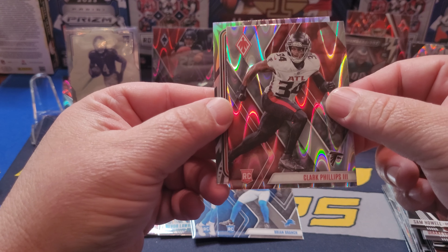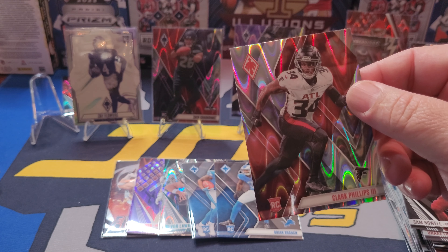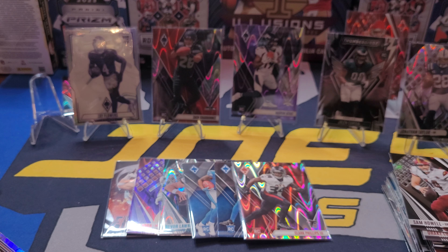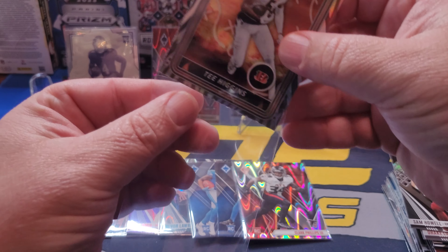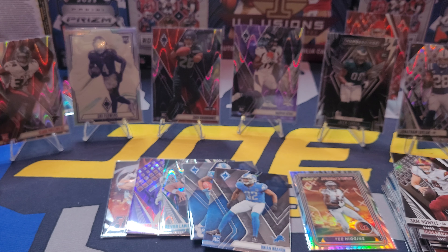Brian Branch is our other rookie. Clark Phillips the Third — and that's going to be a numbered card... no, it is not. Then we're followed by Tee Higgins on the hot routes — Tee Higgins on the hot routes, that is not numbered either. But we're taking this because that is a cool looking card.